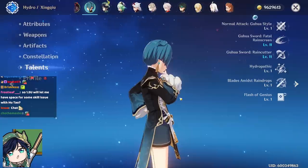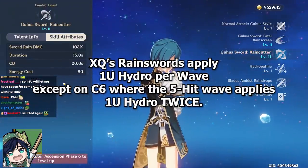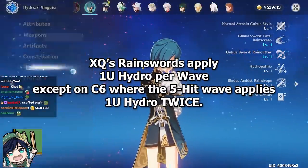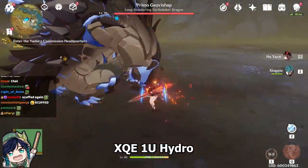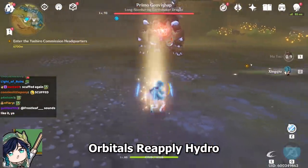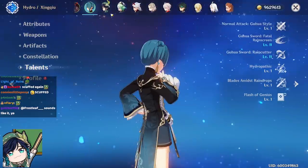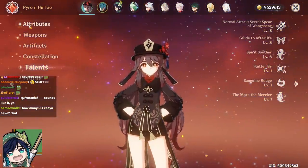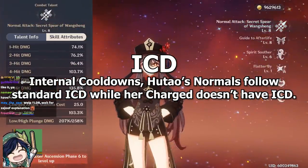The most significant part is that Xingqiu's elemental burst applies 1 unit of gauges every time you attack, which is enough for 2 reactions. So you can do Xingqiu's normal attack, then charge attack. The next time you normal attack again, it will apply another 1 unit of gauges from Xingqiu's elemental burst, letting you do another 2 reactions — normal attacking on Hu Tao and charge — if that normal attack happens to have passed ICD, meaning you can react on that one.